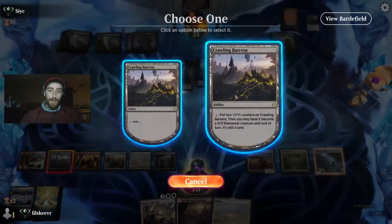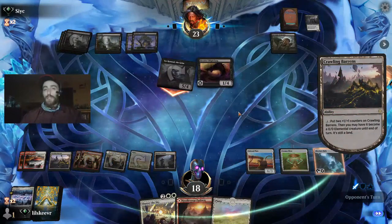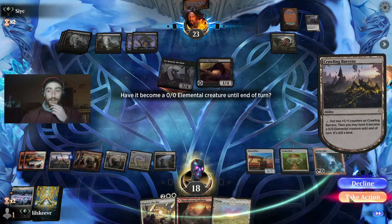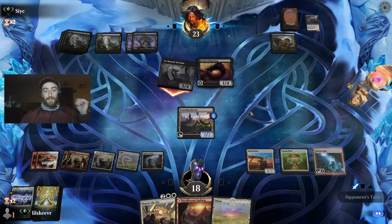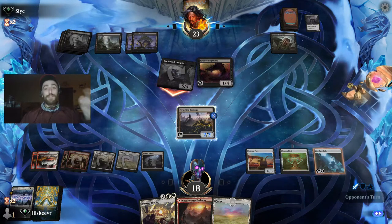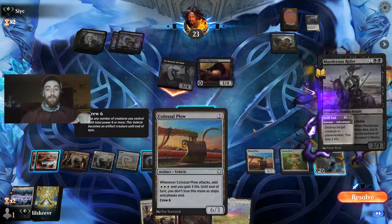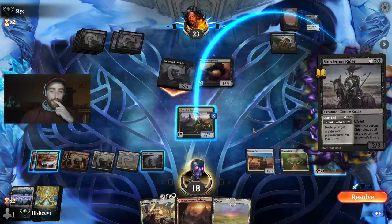Okay, here it goes — let's Crawling Barons. I don't think we can actually block but we can do it twice, and we didn't even want to block anyway because we're going to Shatter and Crawling Barons is gone. An interesting play line: Crawling Barons can actually tap our Plow — oh no.